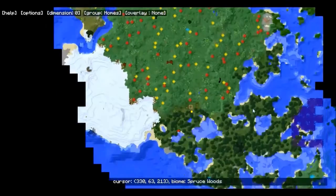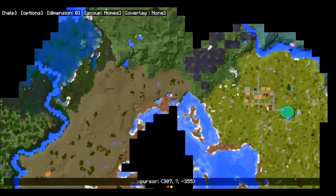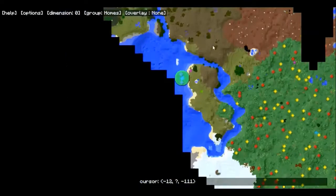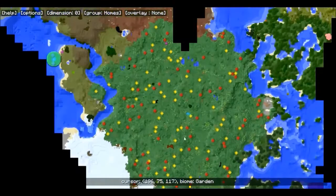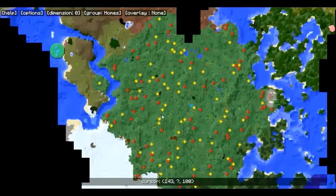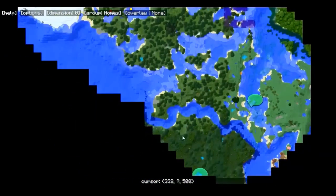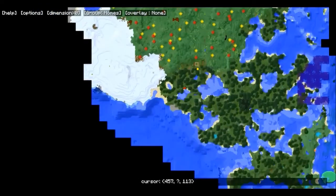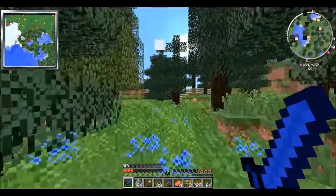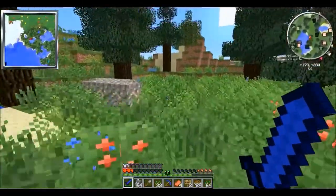Yeah, we've got that tainted area over there, and we've got the stuff up here by that village, which is never good either. I don't know where we're going to end up going. If I remember right, we didn't go too far from spawn. Maybe if we can find a way to head south and avoid the tainted areas. For now, we'll just kind of keep venturing around the water here and try to find some sugar cane.